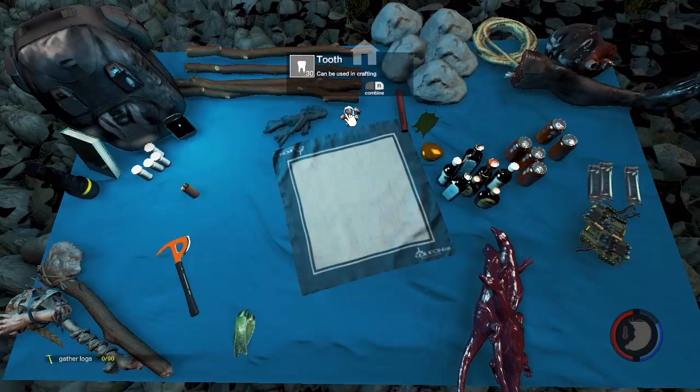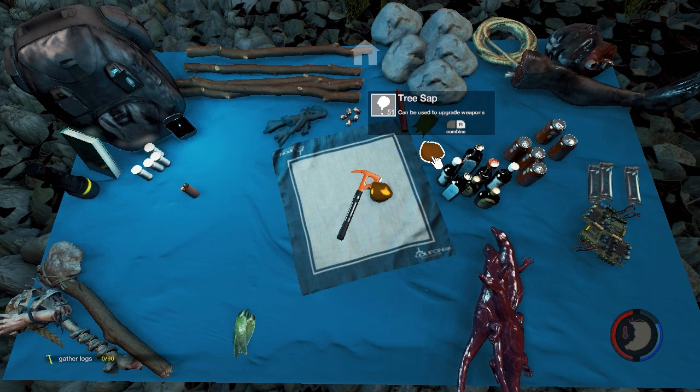Do we have any food on us? Yeah, we have some food, some circuit board, some teeth. I kind of want to try out this axe thing — so if we do tree sap and combine...